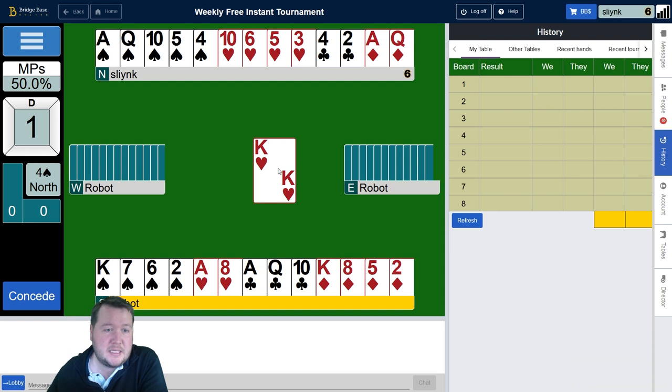Partner has a nice 12-count and slam is really good. We've got three heart losers and a club loser, but I can throw something on the diamond — king of diamonds throwing a club away — and lose a heart, then maybe trump two. Alternatively, if trumps don't break nicely, I can try the club finesse and just lose one heart, trump one heart, and throw the heart on the diamond. Those are my options.